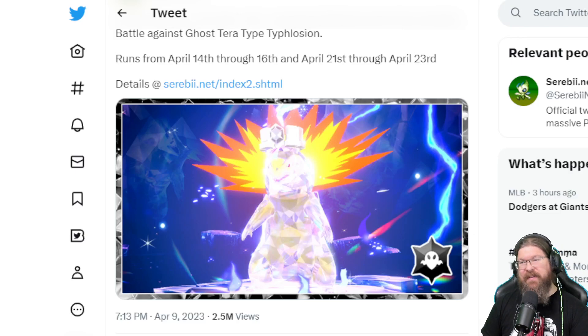Welcome, once again, back to the lab. It is your old Professor Pilk, and we really need to have a discussion today about the new incoming 7-star raid. This Typhlosion will have a Ghost Tera type, and it will be running not only this weekend, but the subsequent following weekend — April 14th through 16th (dropping on the 13th for many of us), and once again the 21st through the 23rd. We're going to have a unique 7-star raid experience every two weeks for the foreseeable future.